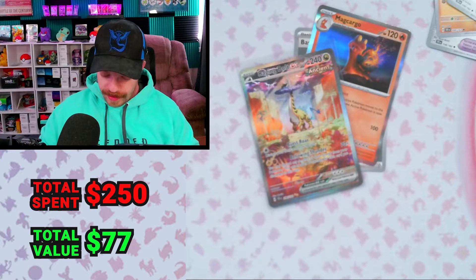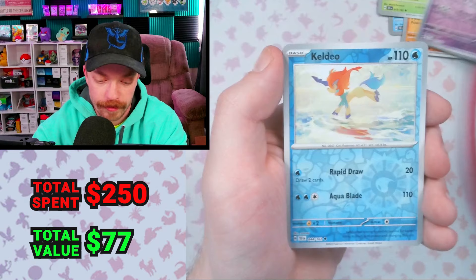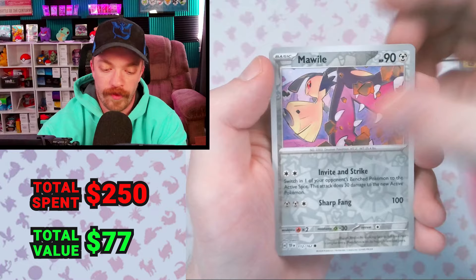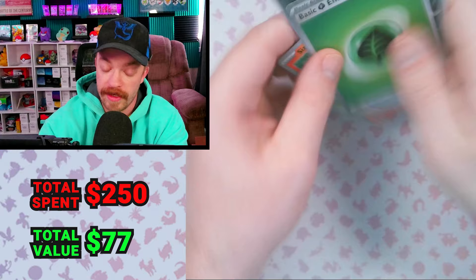Reverse Azumarill, Reverse Keldeo. We went two for three out of that blister — still pretty good. I mean, it had an $80 card in it, so I'm not going to complain. After tonight, we just might not even have to open this set anymore. I got my favorite card in the set, I also have that really cool Gouging Fire Gold Rare, we pulled an A-Spec, and I got that cool Shiftry Illustration Rare. I'm just getting all the cool cards.